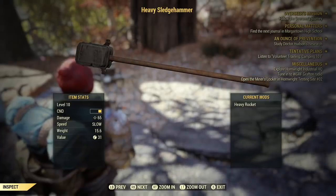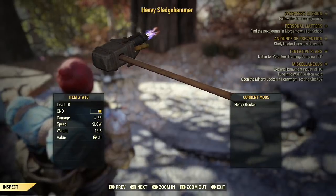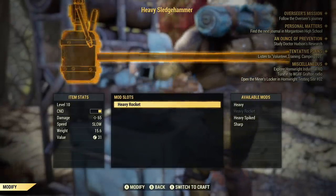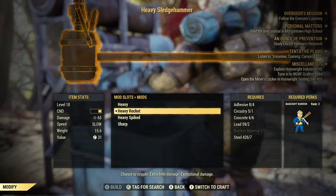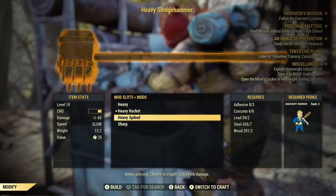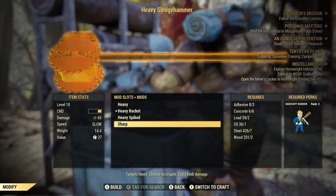The modifications are really nice too. I haven't gotten them all unlocked yet, but I am using the heavy sledgehammer right now, which is rocket powered, which is pretty awesome. There are a few other interesting ones: you've got your basic heavy, which is more damage; the heavy rocket, which is what I'm using right now; the heavy spiked, which has some extra chance to cripple; and then the sharp sledgehammer, which is pretty cool looking as well.